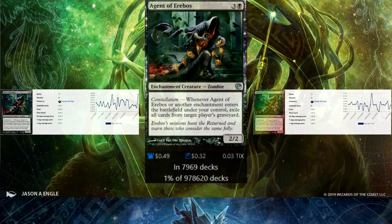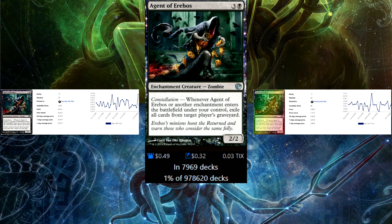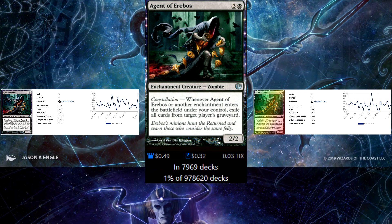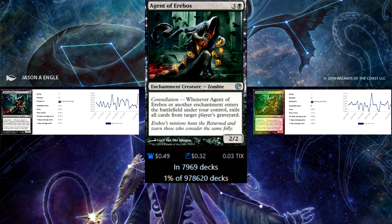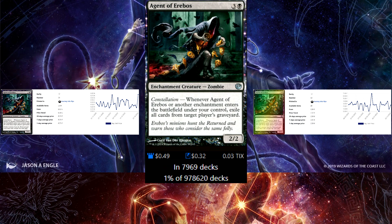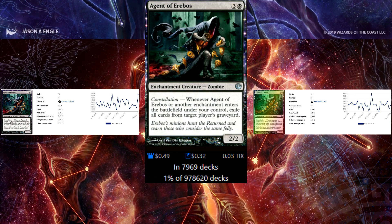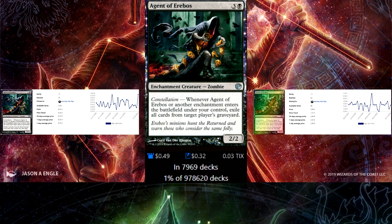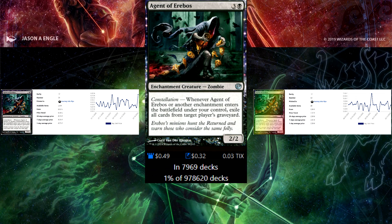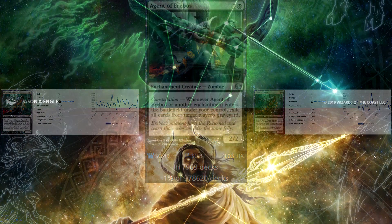Next color is black. I have two cards. Agent of Erebos — it's an enchantment creature, a Zombie, at 4 mana, 2/2. On ETB you get to exile another player's graveyard, and on the second ETB of an enchantment you get to exile a graveyard again — so repeatable graveyard interaction. Reanimation and recursion has become so common that almost all decks should have graveyard interaction. This is a great pick-up for any zombie deck, any enchantment-based deck in black, or just on its own.